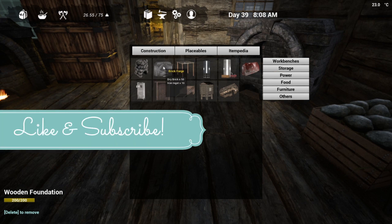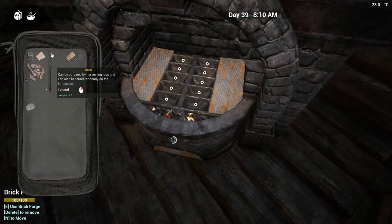The stone forge is what you're gonna want in the beginning. Right now we have the brick forge because, like I said, we are a little further in. We still have to build our defenses up.